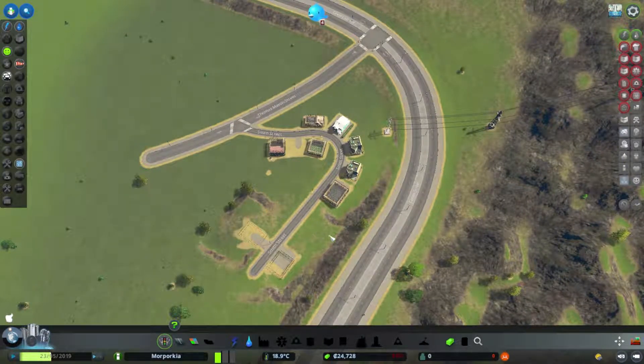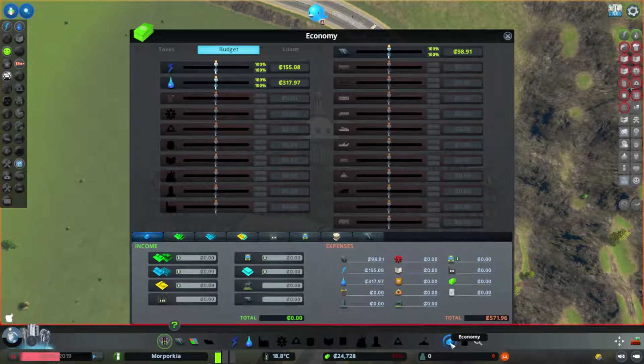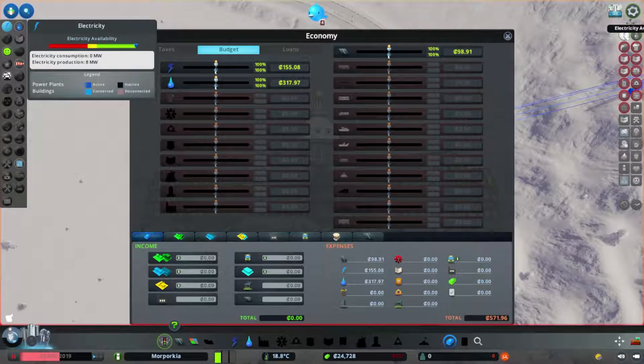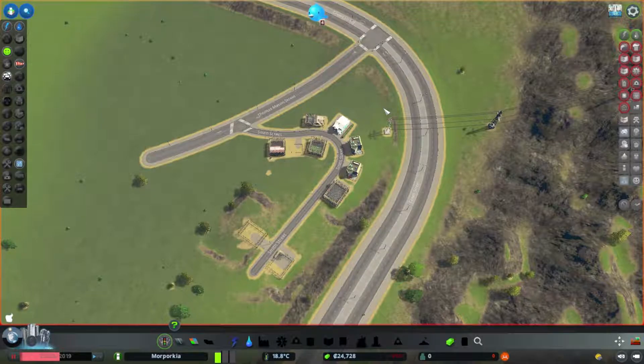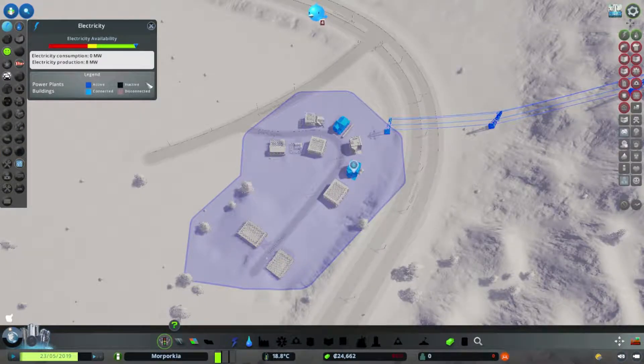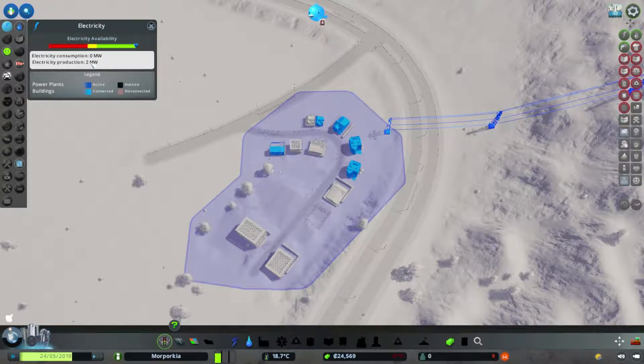Gotta get your money in. Another thing - I have so much availability I can crank the budget down. You are at least given budget control straight at the start, so you can at least save some money. How's the power? I'm still producing 2 megawatts, going from 8 to 2 - fine.